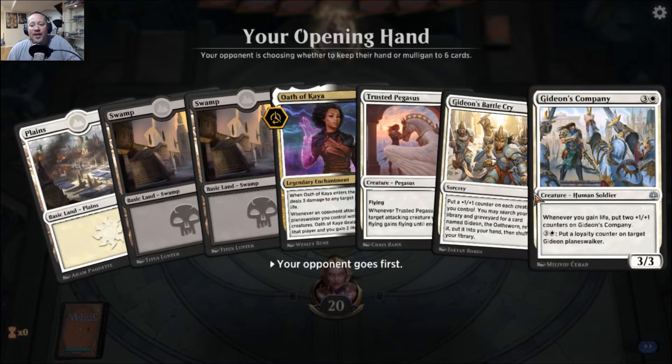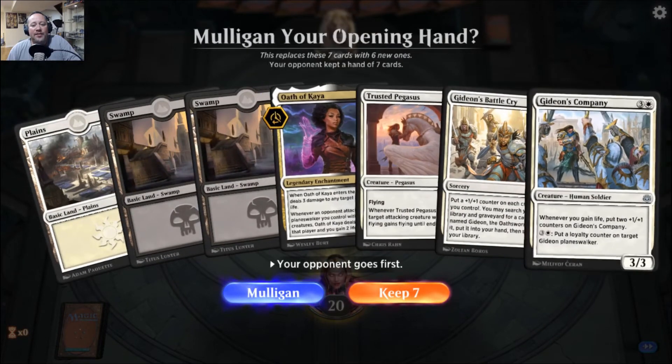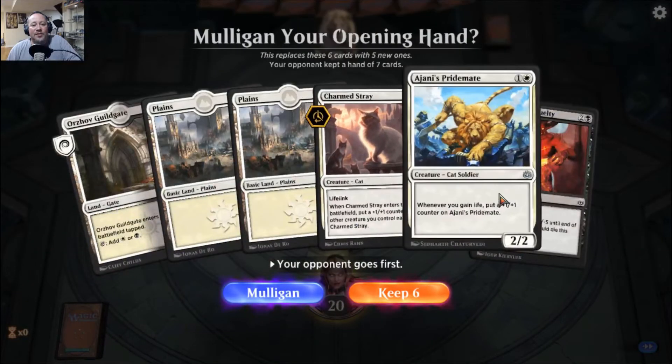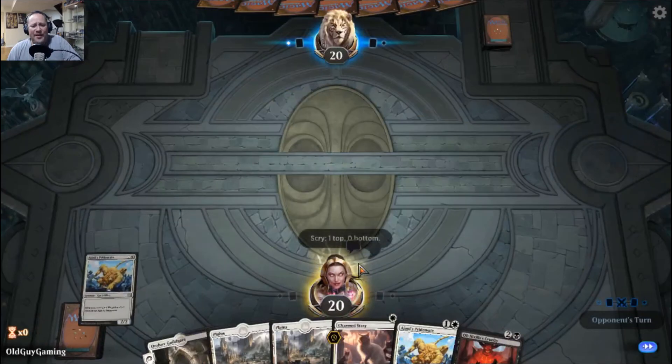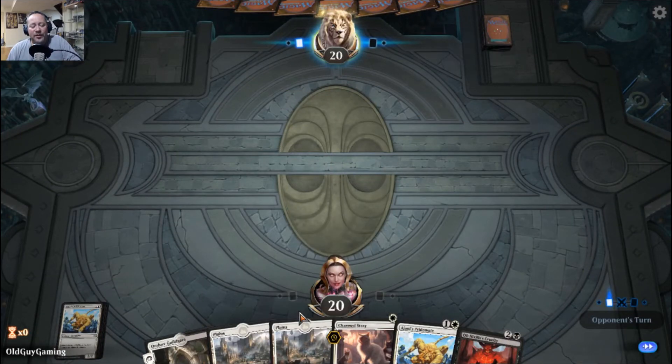Again, what is up with me not getting one-drops? That's kind of frustrating. Let's go ahead and mulligan that one — I don't like the idea of going that slow. That's a little bit better. Yeah, there we go. Two Ajani's Pridemates in the first three turns? Absolutely. We'll see how this goes.